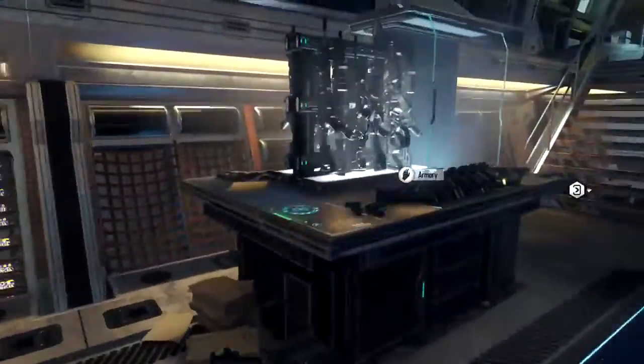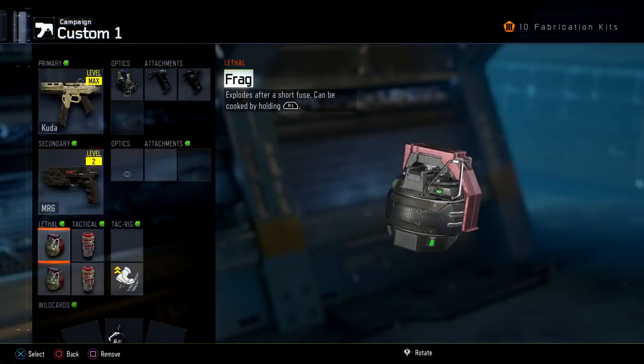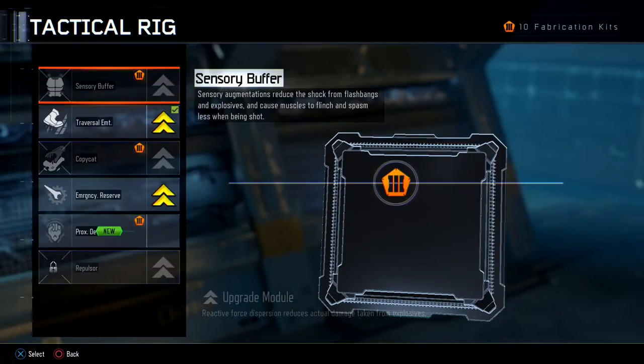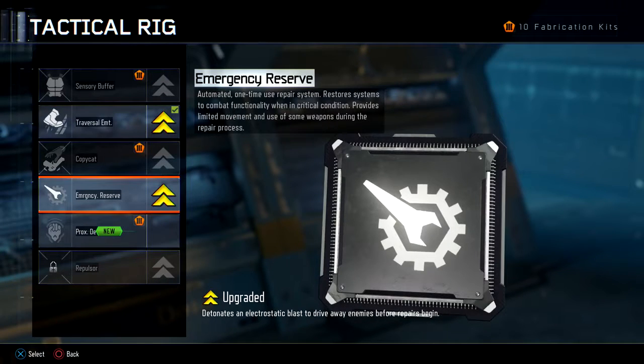First you want to load up into your safe house and go to your armoury. Choose the loader that you normally use and go down to Tactical Rig. You want to make sure you have Traversal Enhancement on the Upgrade Unlocked and the Emergency Reserve on the Upgrade Unlocked.